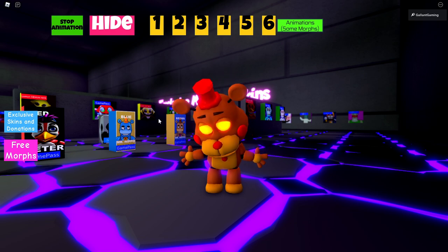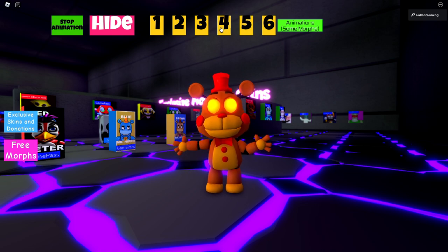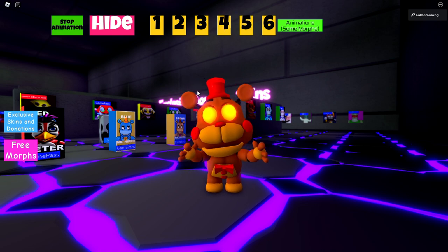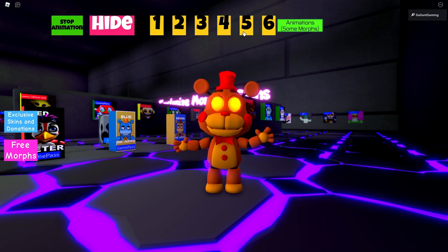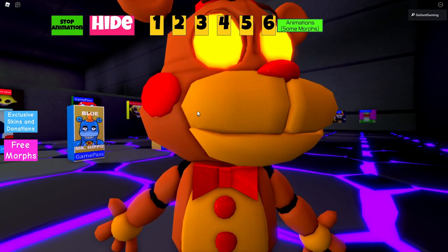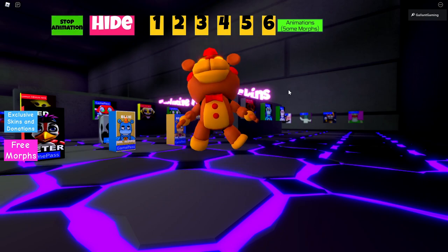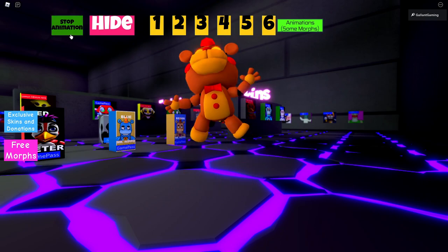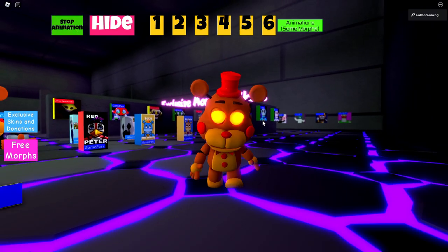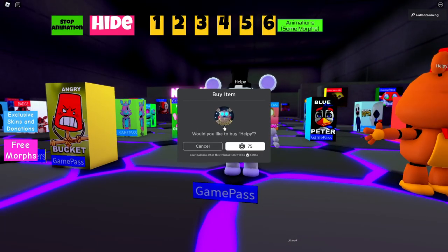We have three — oh, is he crying? Oh, don't cry Helpy, it's okay. Number four — very nice, a jump scare. Number five — oh, what?! His head just spins around. And then number six — yay, he's happy, he's doing a little dance. So that is how you get the badge.